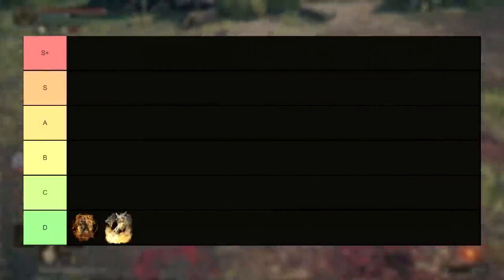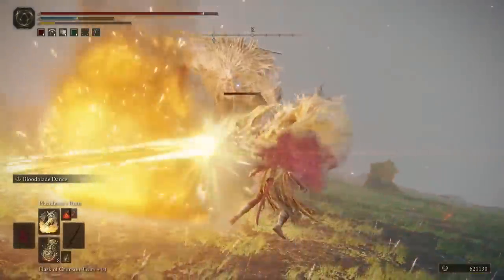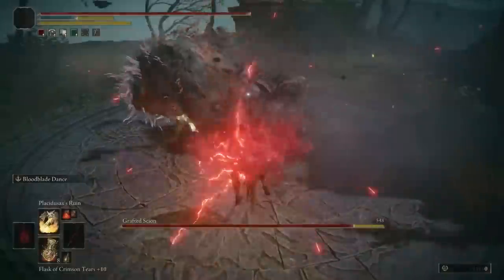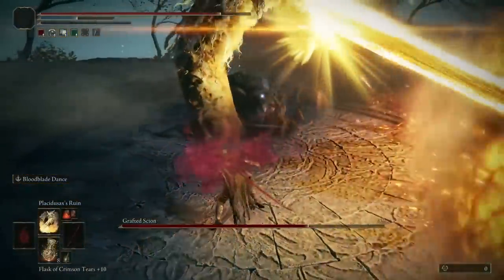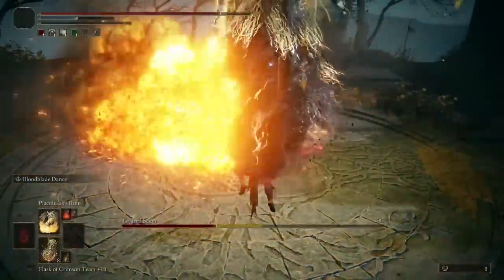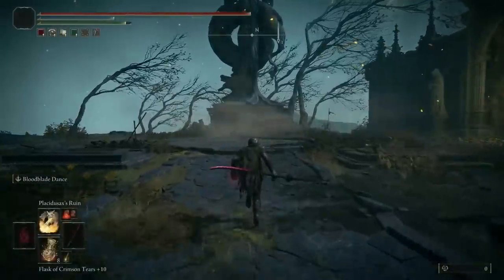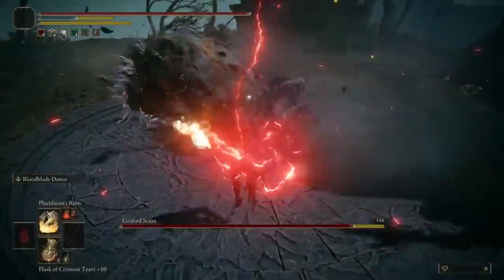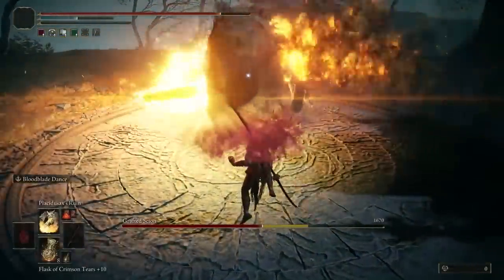After that we've got Placidusax's Ruin. This is one of only two dragon incantations that even made it to this list, dealing a good amount of damage and being actually decently difficult to dodge, as it fires off quite fast and has a lot of ticks of damage along the animation. Obviously in PvE you can more often than not hit the entire beam of damage into an enemy, but the difficulty to dodge this one makes it even viable in PvP. Though of course there are better incantations for both of those, which is why this placement is so low in relation to the others.